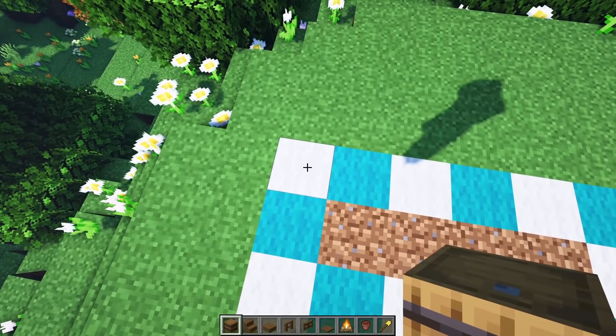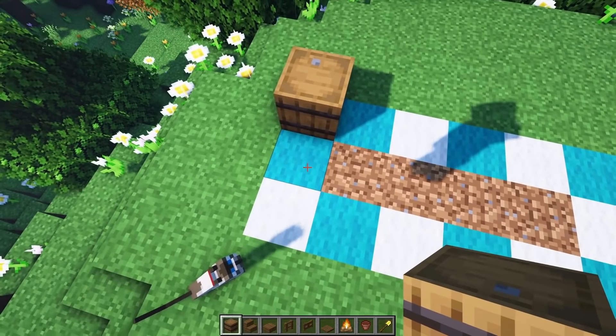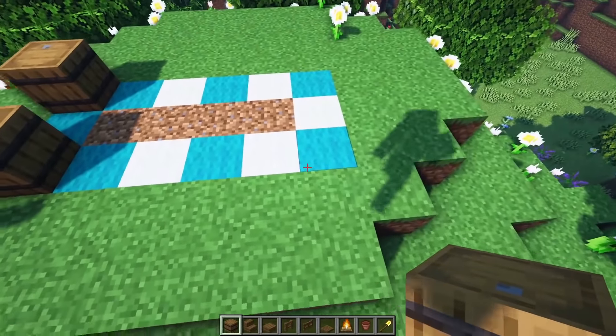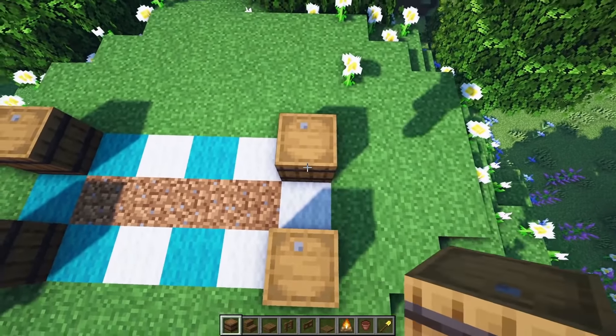Let's start right here in this corner with a barrel. I'm going to put this facing down. Skip one space, put another barrel down here, with a space of 1, 2, 3, and 4. One more barrel in this corner and another barrel on this corner.